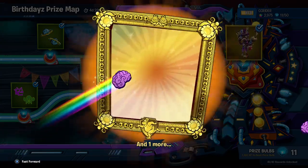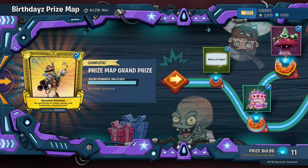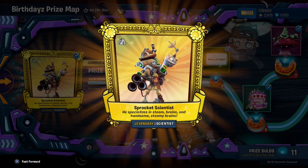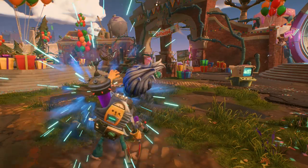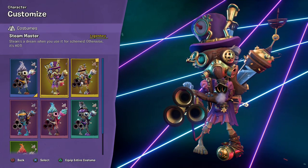The prize map has been completed for the birthdays event, which means we also get the Sprocket Scientist legendary costume. As you can see, he specializes in steam brains and handsome steamy brains. We'll be showcasing that costume in a later episode, but for right now we'll be doing that one legendary costume and that one legendary ability. I've seen a lot of scientists use this - it seems to be a very, very powerful setup.